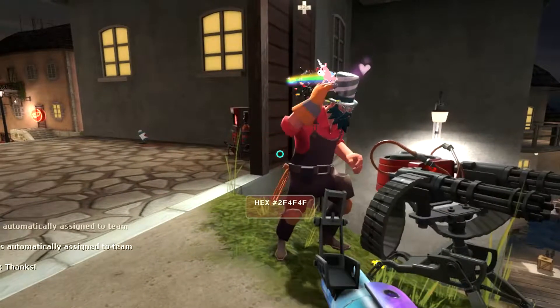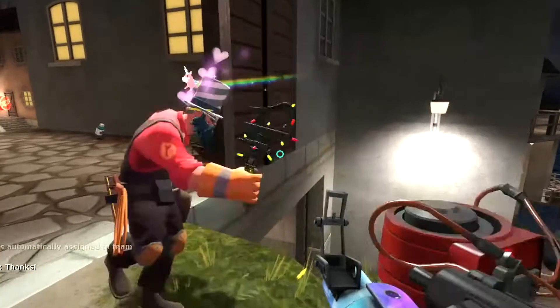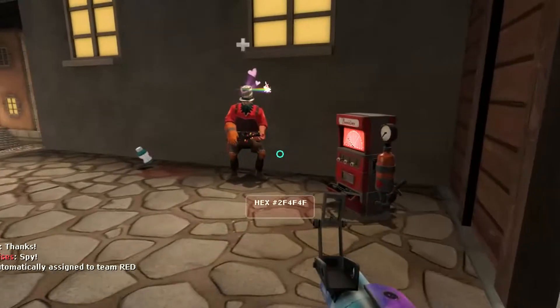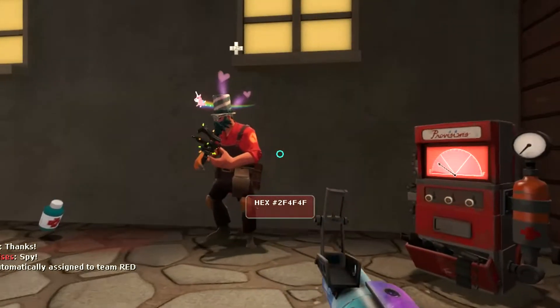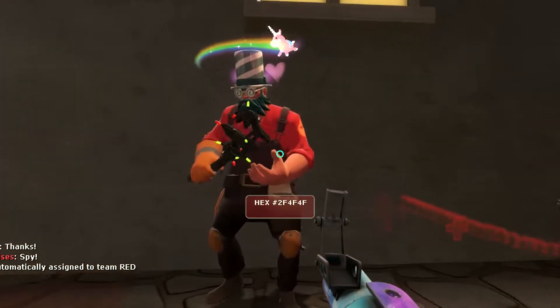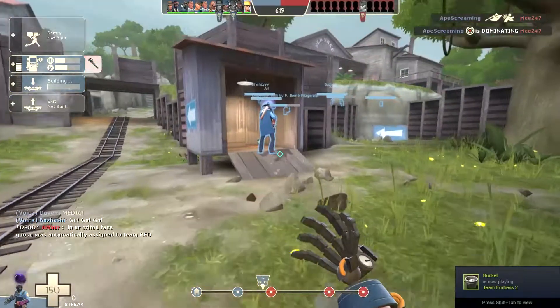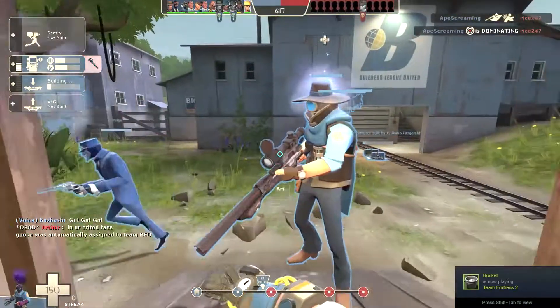This first loadout is a Pyroland Daydream Citizen Kane along with a Pencil Pusher with the Cloud 9 effect. Neither effect is super god tier, but I think they pair really nicely together thematically and color-wise.